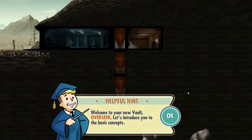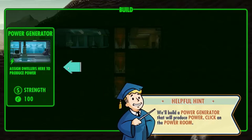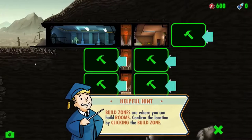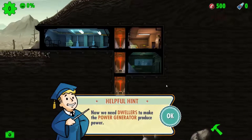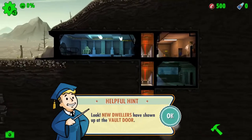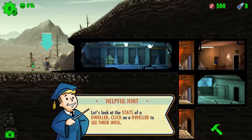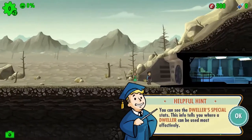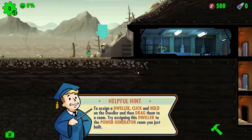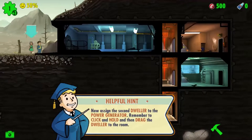Right, here we go. Basic concepts — yes, we can build stuff. That's a big part of the game. I'm going to build this down here rather than on the top, because later on I want to have lots of rooms at the top in groups. He's got a lot of SPECIALs, so he's going to be good for power generation. We've got a power plant just there that we've just built.